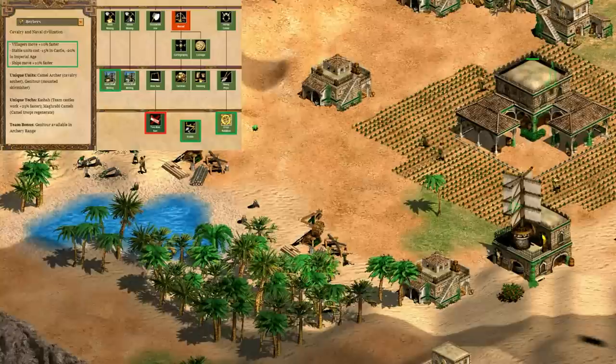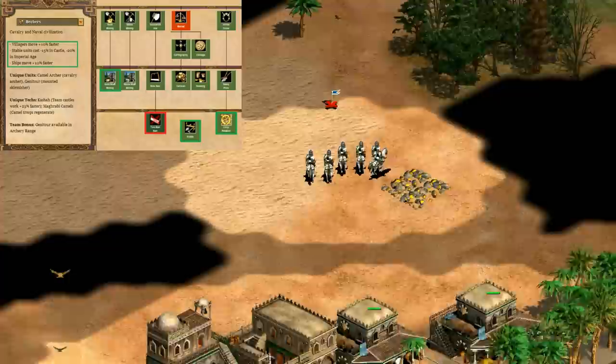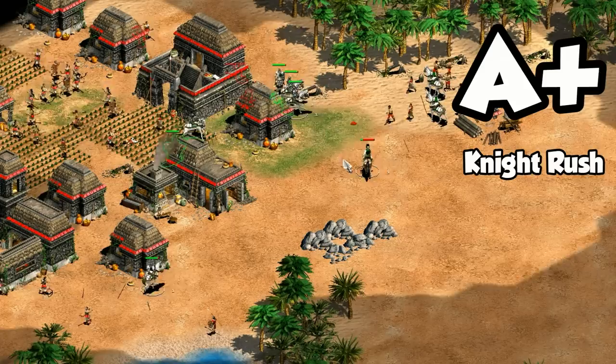Now let's take a look at the economy. We can sorta consider the extra walking rate to be a bonus here. The cheaper stable units certainly gives them the appearance of an incredibly strong economy during knight rushes, which is definitely a strategy to consider. The only economic upgrade missing is two-man saw, which is only a 10% boost at a time in the game when wood usually isn't a big issue. Overall I'd give them a B for economy, unless you're going for a knight rush - in which case it's an A-plus. With knights it's basically the Slav and Turk economy bonuses rolled into one, which is hard to overstate.